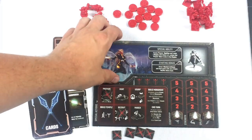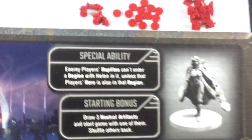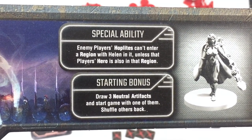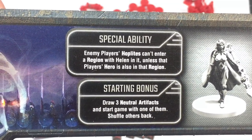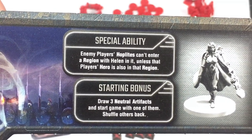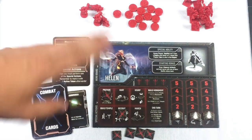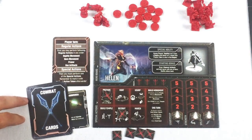Now let's look at Helen's special ability: enemy players' hoplites cannot enter a region where Helen is located, unless that player's hero is also in that region. So Helen acts as a powerful deterrent — I want to keep that in mind tactically.